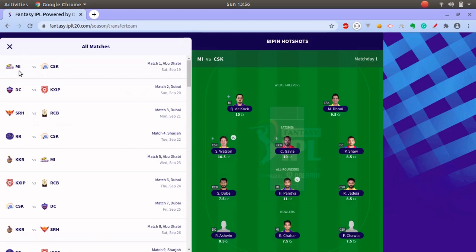For the other matches, you can pick two or three players for the first match and hold possible players from CSK. You can also hold one or two players from MI. If you pick four from CSK and three from MI that makes seven, and you still have four slots left. Among those four, pick two or three for the second match and one or two for the third match, so in the first three games you always have at least one or two players in your team.